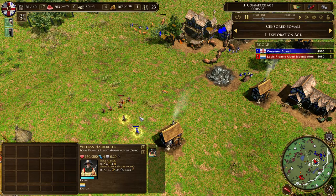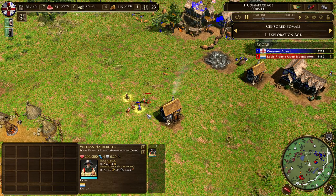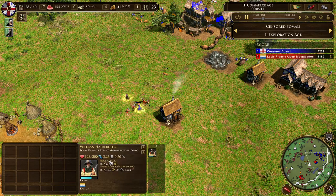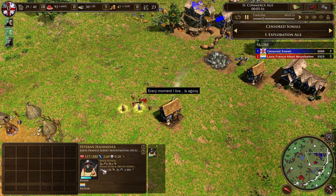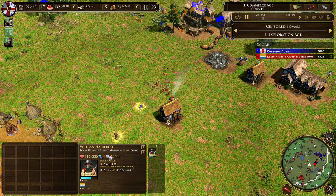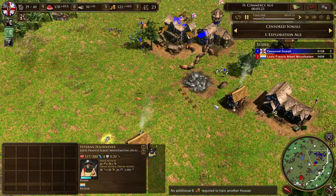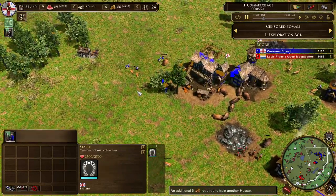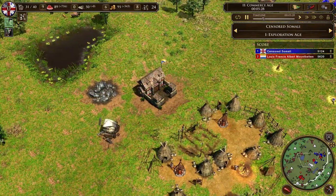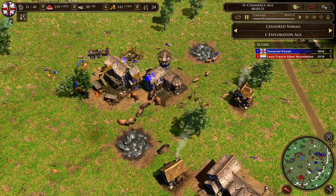For the build order, Dutch is saving up for one bank — pretty standard. British is not going for a trading post; instead he's going for manor houses. He has three manor houses and he's getting a trading post and an outpost, trying to secure those hunts, which is a pretty good decision.